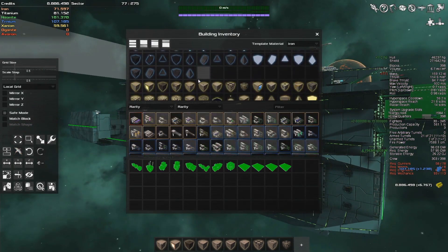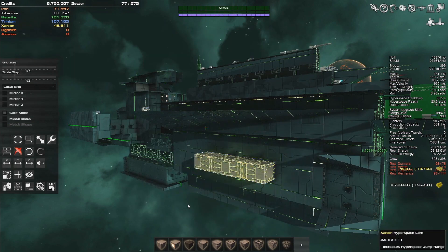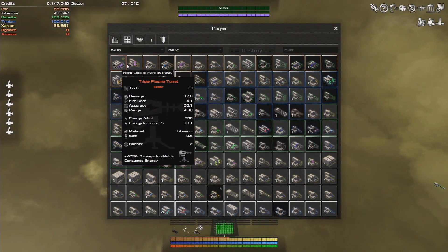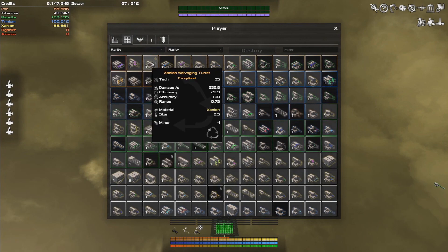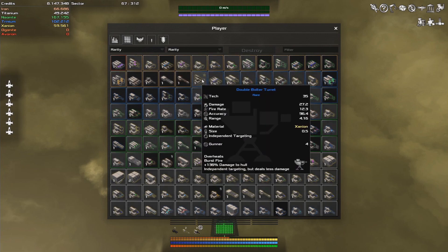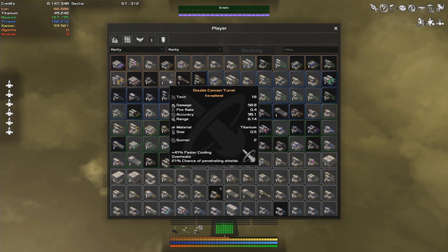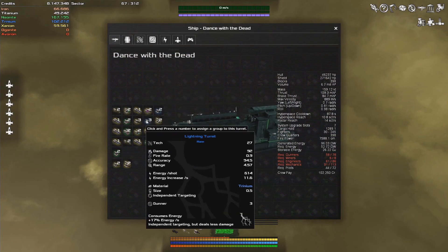For example, titanium can be used to make new generators and energy storage devices, while iron, more common for frames, can only be used to make solar panels. The number and purpose of parts will please the die-hard space game fan. There are shunting engines, cargo bays, dampeners, cabins, steering control systems, docking modules, gyroscopes, and a host of other useful elements, not to mention cosmetic delights.